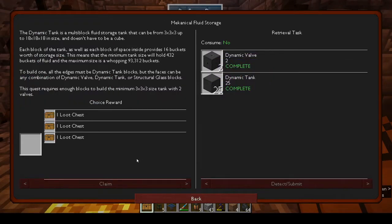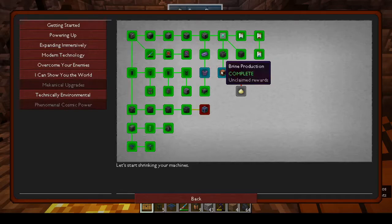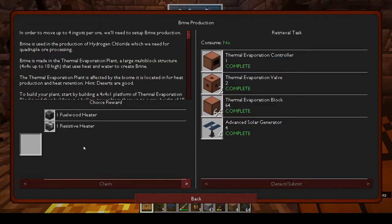Mechanical fluid storage - you only had to make 25, that was enough to make the basic one - three by three by three. So I went and made more dynamic tanks in order to make a bigger tank. The dynamic tank blocks give you four per craft and they're quite cheap to make.